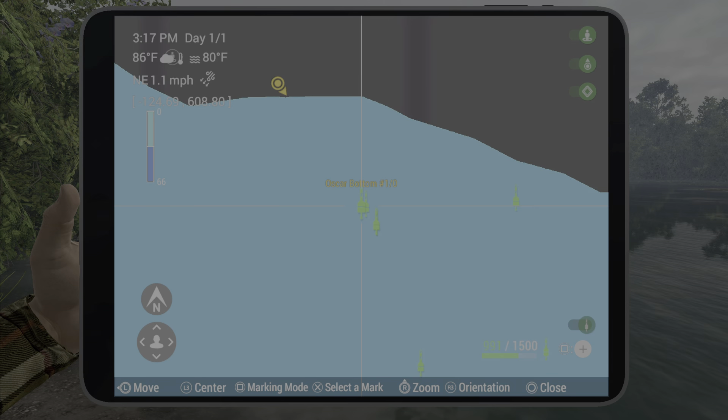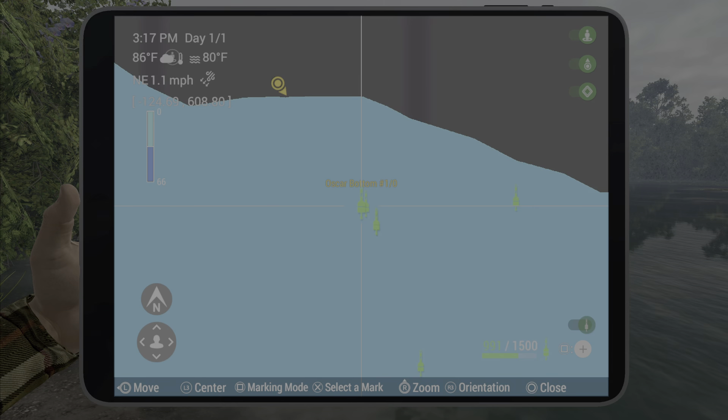Use a bottom rod or a flow pole — honestly a flow pole with 20 inches or 50 centimeters works just fine. Use bloodworms with either a size one or one-out hook. If you want the mark, keep in mind you can catch all the little unique fish here too. The coordinates are negative 124.7 and 608.8.